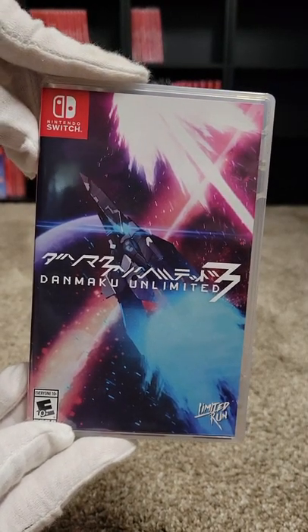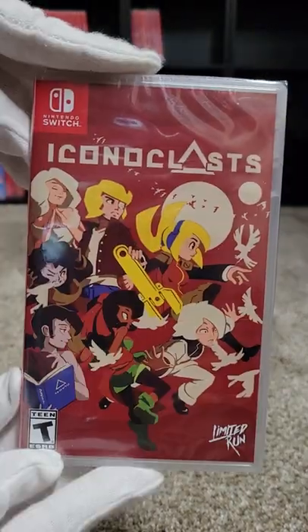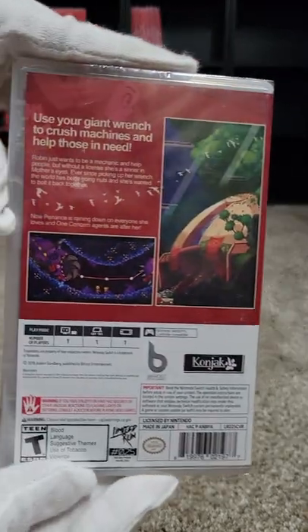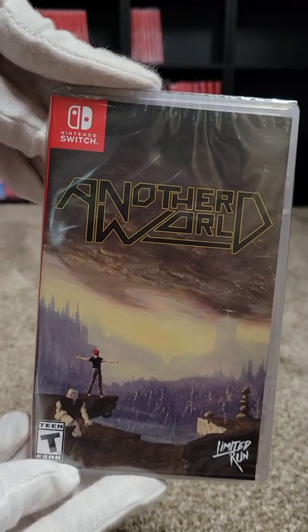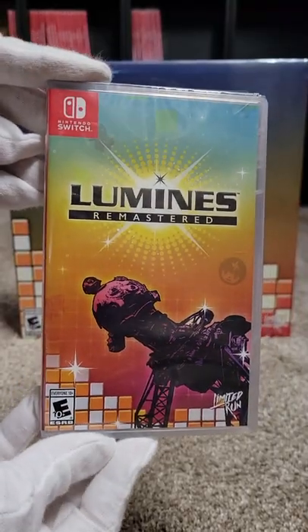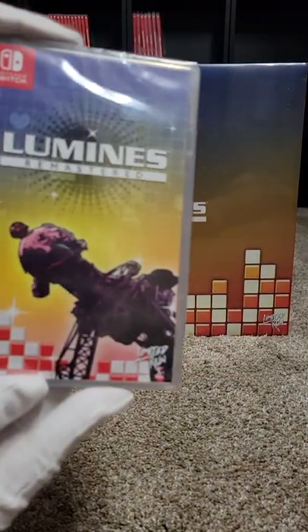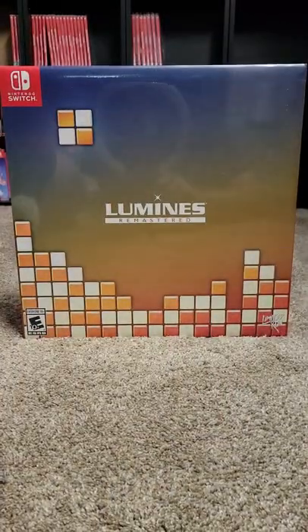Twenty-four is Danmaku Unlimited 3 — a shoot 'em up. Number twenty-five we have Iconoclasts. Here is Another World at number twenty-six — an old PC game. Next we have Lumines Remastered at number twenty-seven. We have the Best Buy Edition, the Limited Run Companied Edition, and then the Collector's Edition.